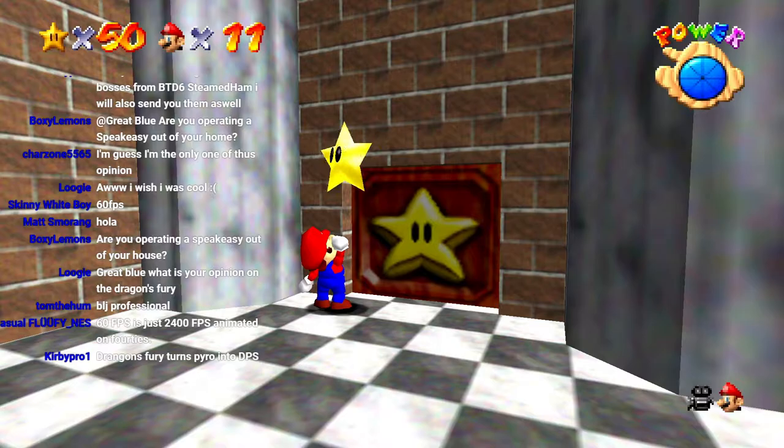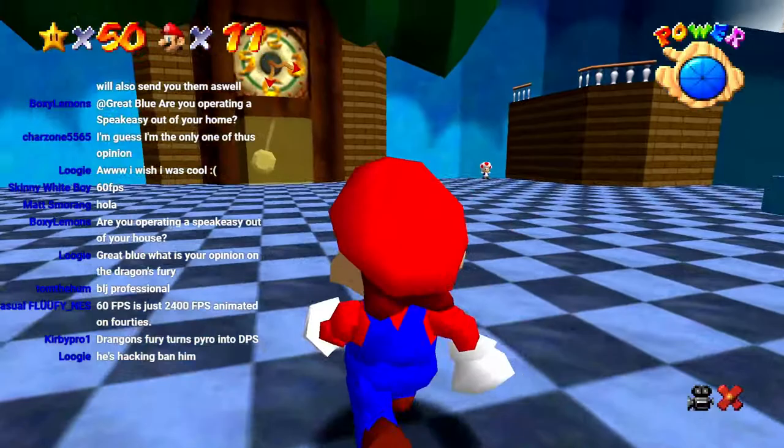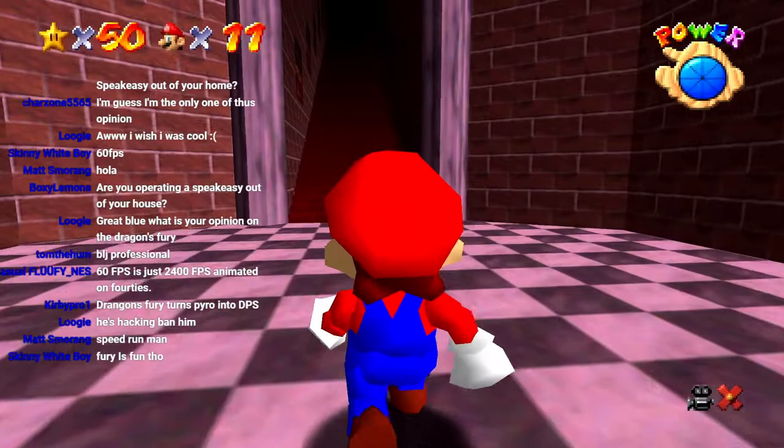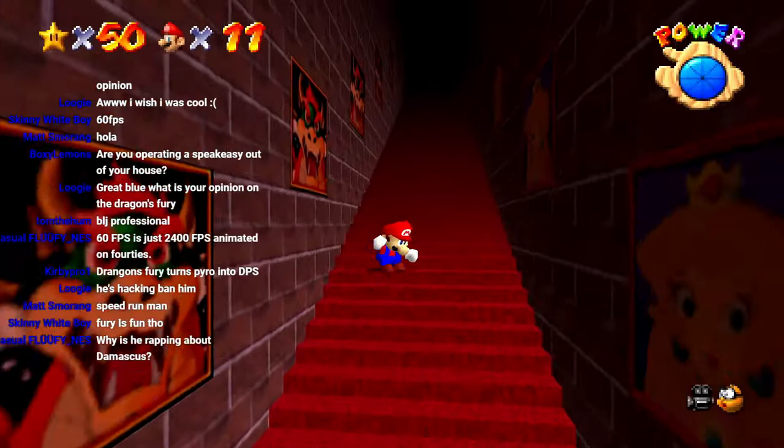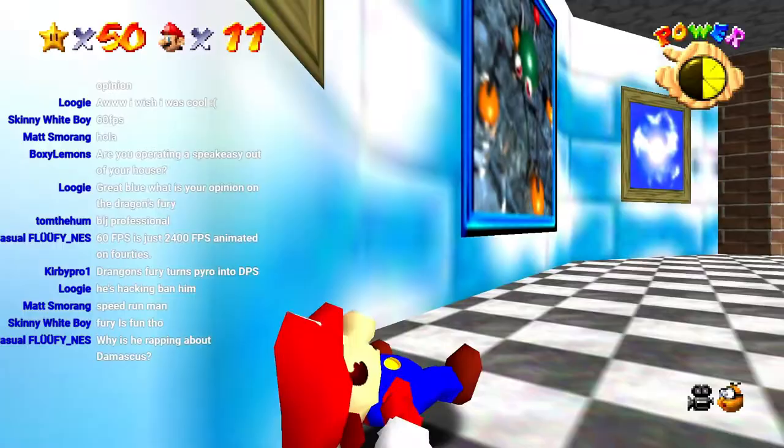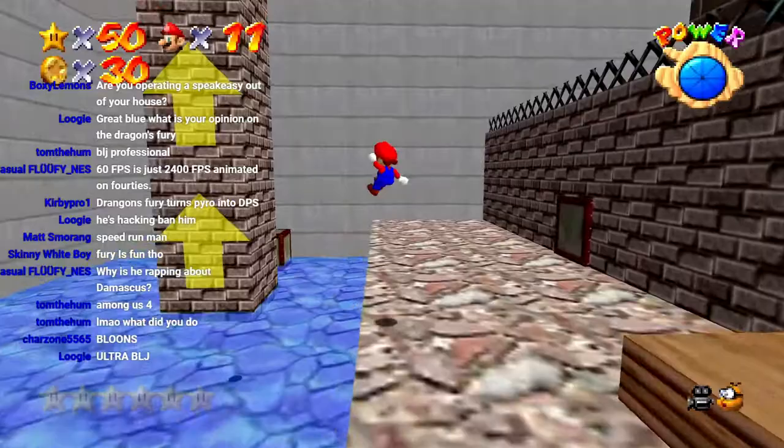Oh, we have enough stars to enter anyway — I didn't even need to do that. I was sliding along the wall. Let's just go ahead and beat the game. Tell you what — if I hit backwards long jump on the first try, we'll just finish it right now. Otherwise, guys, what game should we play for the last half hour? I rotate when I do this. Whoa! I guess that just wants us to go in here.